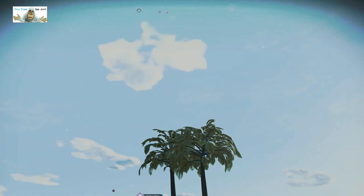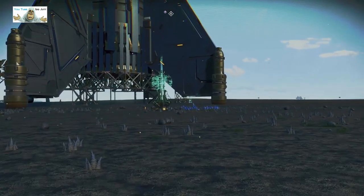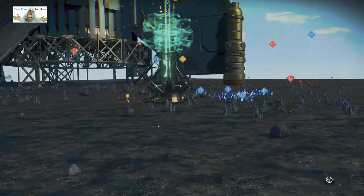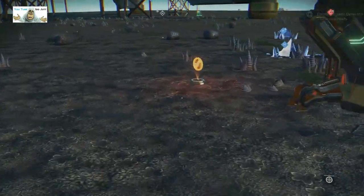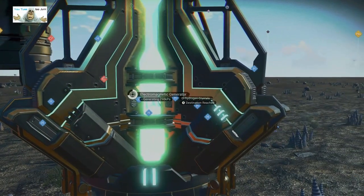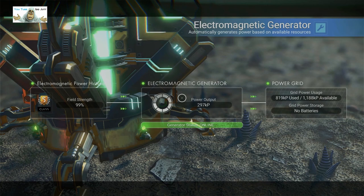Why does it look dark all of a sudden? I don't know. So we've got the power supply and a wire hider. Power wires. An S. 99% - that's not bad. It's fairly close to a thousand. Just needed the one.